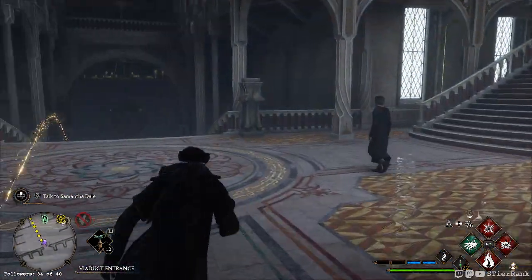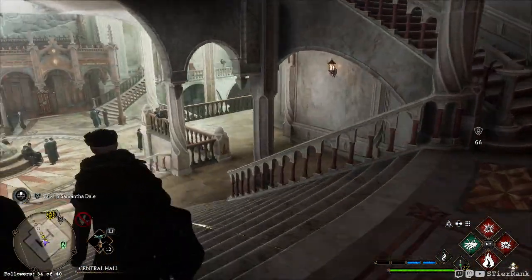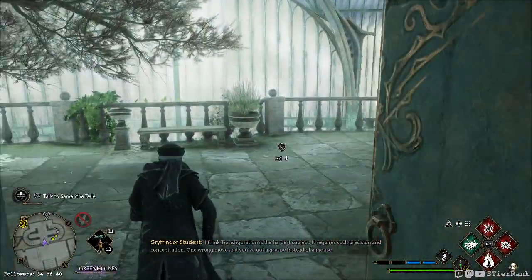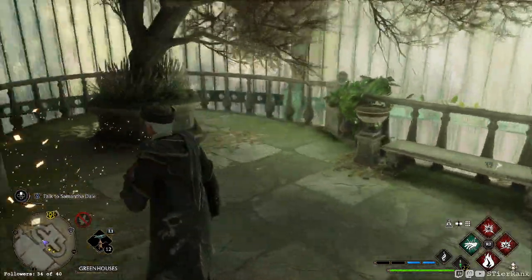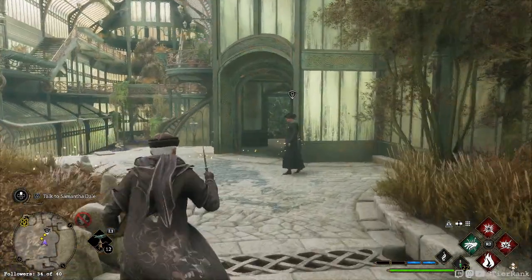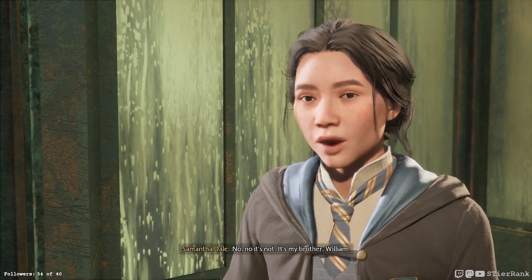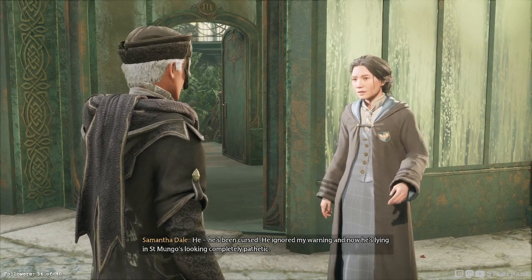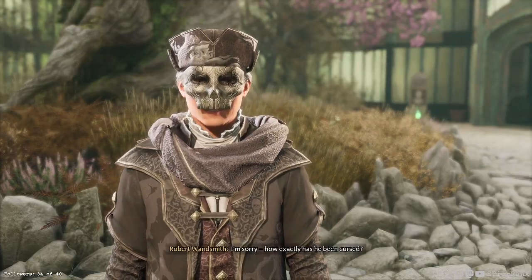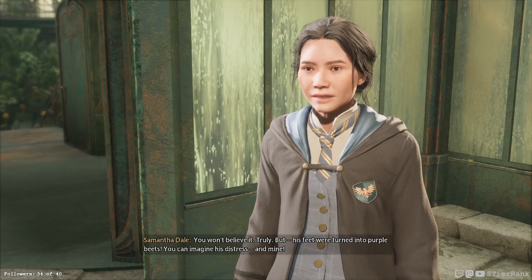I wonder if she's off by the boathouse. I didn't pay very close attention to where we were going. Where did our thread go? Oh, this way — disappeared on me. There she is. 'Oh, it's you — just the person I need.' Samantha, is everything alright? 'No. No, it's not. It's my brother William — he's been cursed. He ignored my warning and now he's lying in St. Mungo's looking completely pathetic. He simply never listens.' How exactly has he been cursed? 'Oh, you won't believe it, truly — but his feet were turned into purple beets. You can imagine his distress. And mine. I won't even go into the attention he was getting from our garden rabbits before he admitted himself to hospital.' Beets for feet — how hilarious. I mean, how terrible.